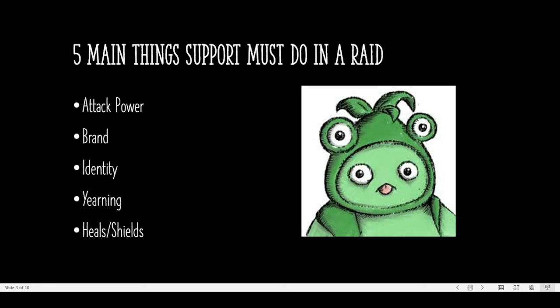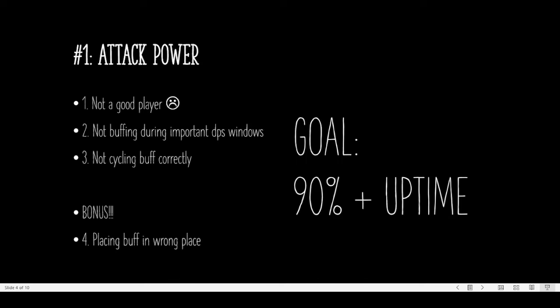In general, there are 5 main things a support must do in a raid: give an attack power buff, give a brand buff, give an identity buff, give a yearning buff, and give heals and shields. We will be going over these in this specific order. Number 1 is attack power buff. Typically, the supports I see do not really have a problem with doing this part.